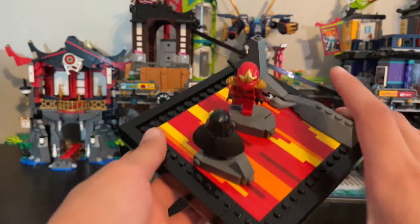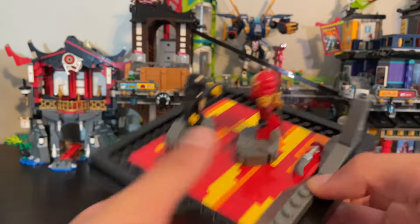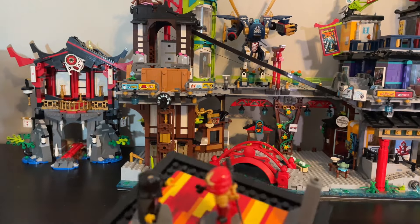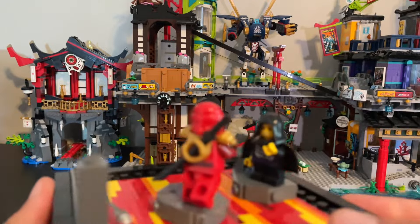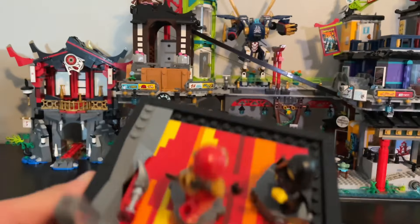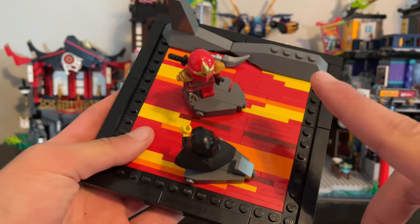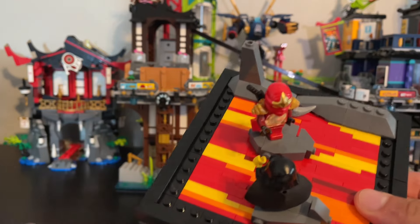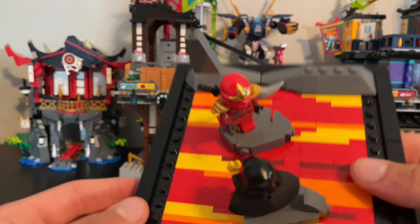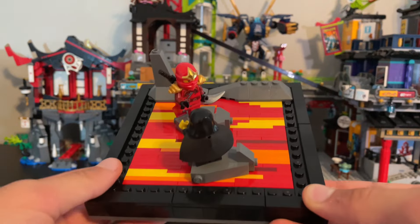Here's the season one design, and — just a spoiler — this is my favorite one out of all of them. We got Kai here, we got Lloyd — scared little Lloyd right there — and we've got the fang blade just there, a little bit of rock work. I only chose this scene so I could try and do the plate-stacking lava pattern, and I think it turned out great. I am very happy with this, and this is the best one out of the bunch.